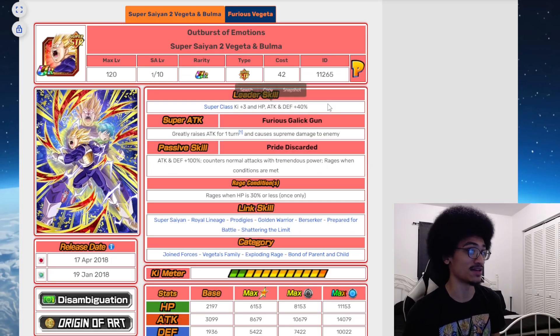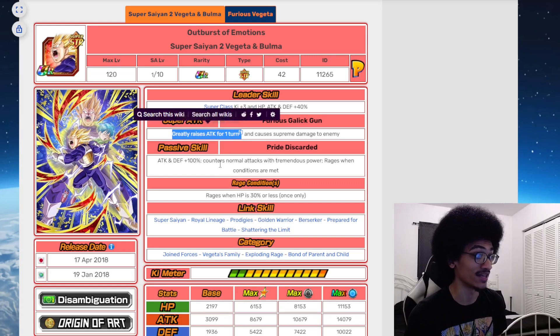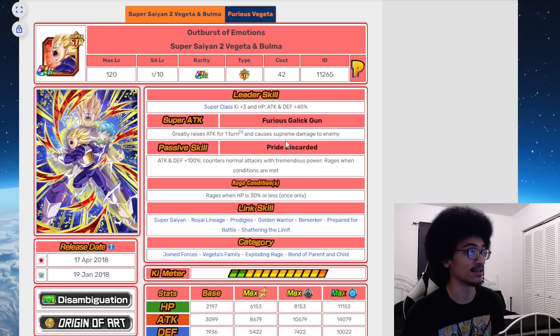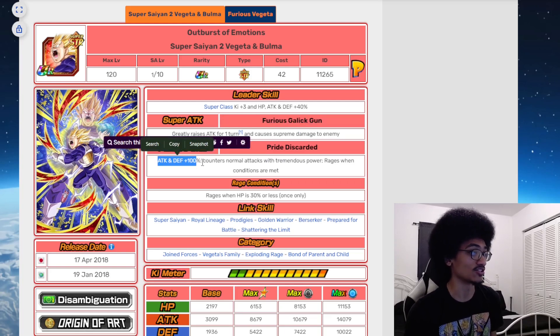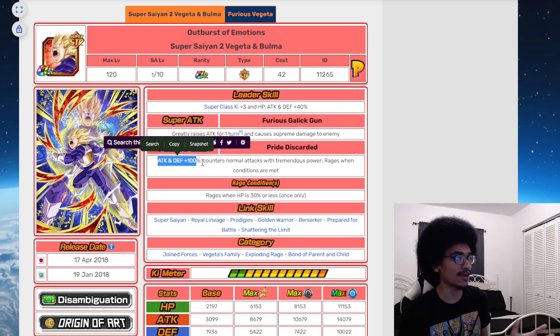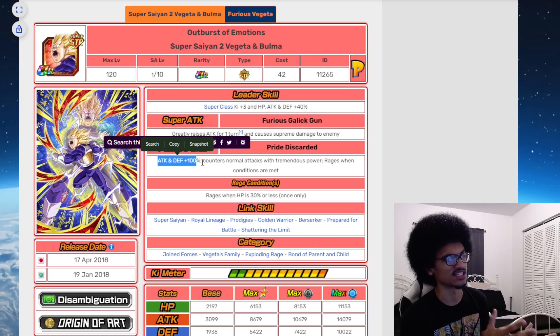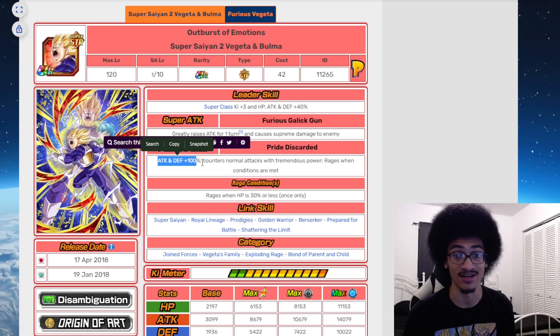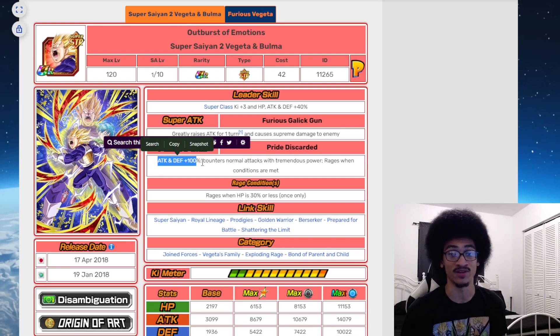His leader skill is actually pretty solid. His super attack effect supports his counters, which is definitely really good — and if he double supers, those counters hit much harder, and if he crits, it's over. He does supreme and starts out with 100% attack and defense, which can also support his counters. Everything is good about this unit really. That 100% attack and defense buff alongside his counters was pretty unheard of for the time, and research confirmed that was pretty good.